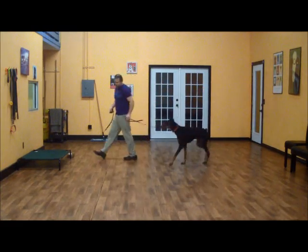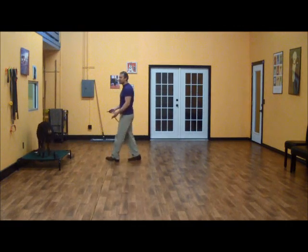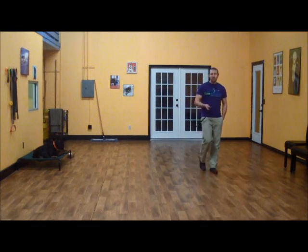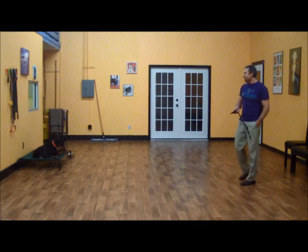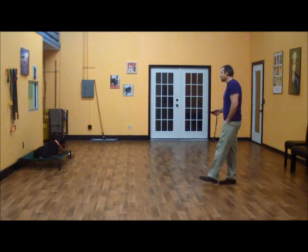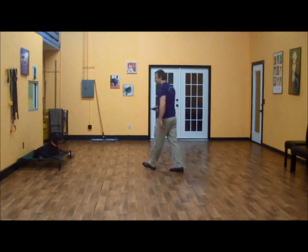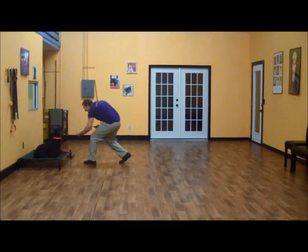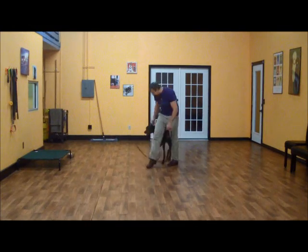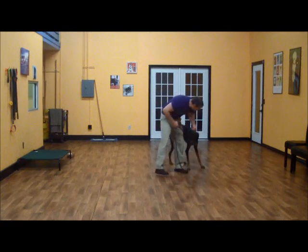Now we'll do a place command. Cerberus, place. Good place. Basically, he can sit there, lay there, do anything he wants as long as he stays on his mat. We don't give him commands — no sit or down. It's just place, and the decision is up to him. To get him off the mat, I just say: Cerberus, okay. Good boy. You're too big for that, buddy!